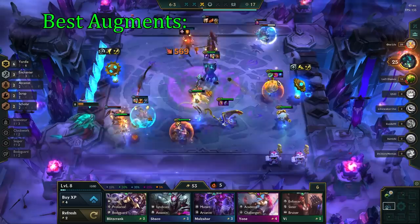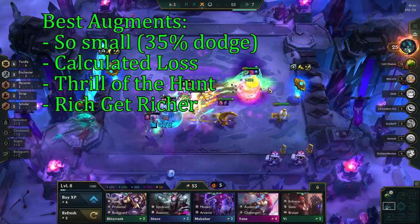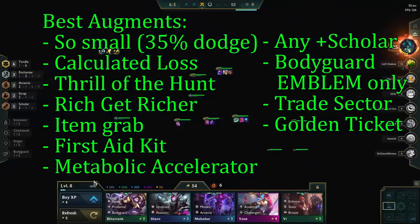The best augments to take for this comp are: So Small, which gives 35% dodge chance to all the Yordles; Calculated Loss; Thrill of the Hunt; Rich Get Richer; Item Grab; First Aid Kit; Metabolic Accelerator; Scholar Heart; Emblem or Soul; Bodyguard Emblem only, so you can put it on Vex; Trade Sector; and Golden Ticket. My favorite ones are So Small, Calculated Loss, Trade Sector, and Metabolic Accelerator.